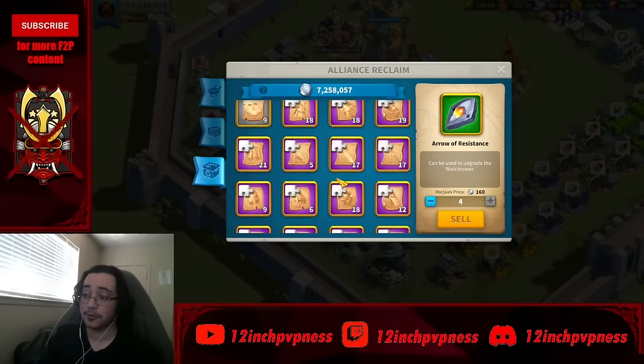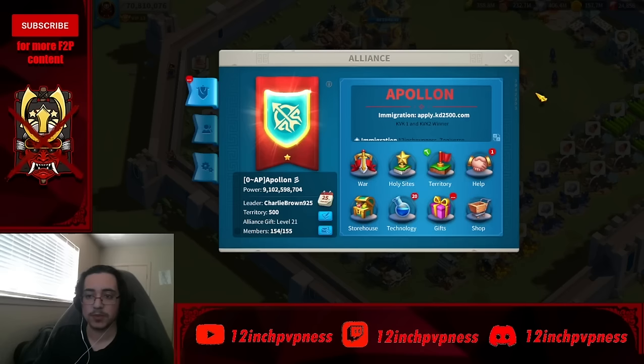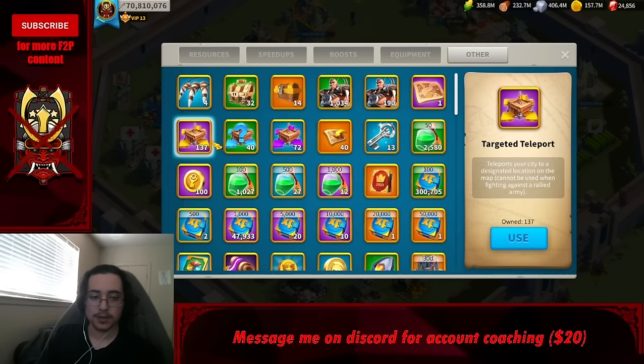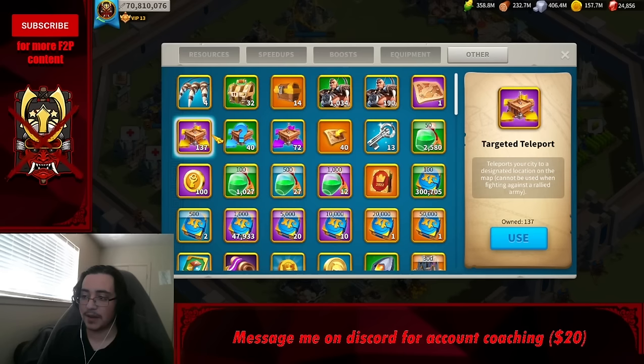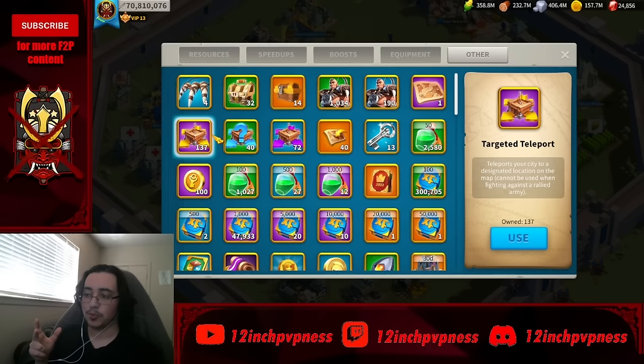Teleports are for teleporting — obvious, but don't teleport excessively. Early game you'll get a lot of them, so don't burn through them. Once you run out, the gem or alliance credit cost to teleport is painful and will stunt your growth. If there's an event, walk there early rather than teleporting.